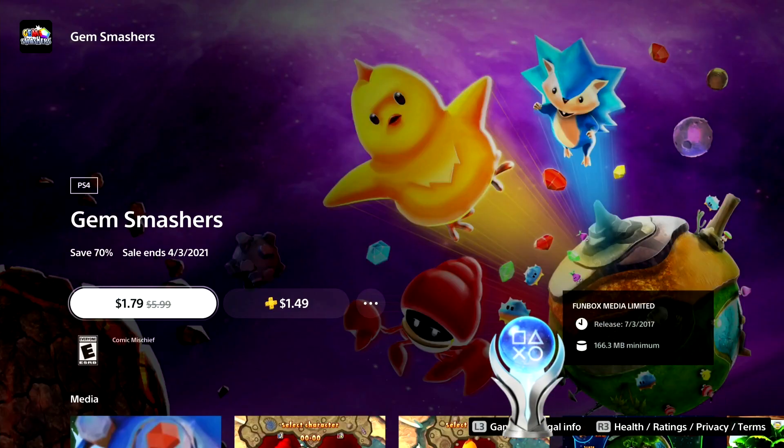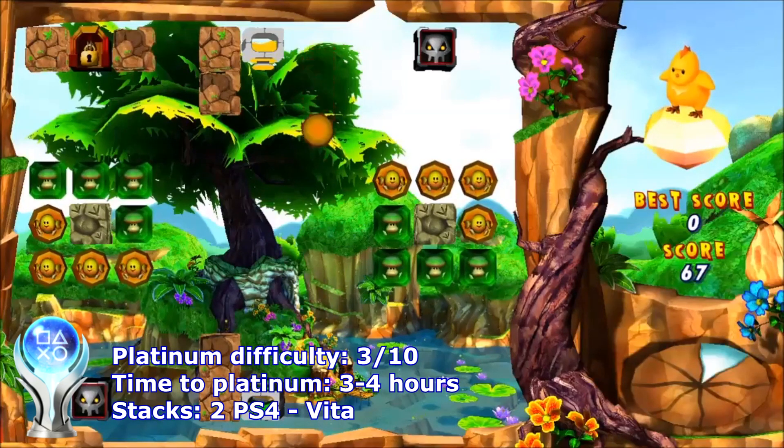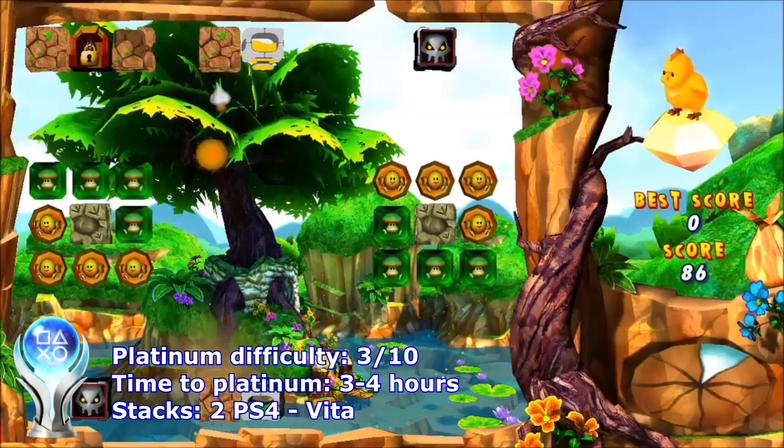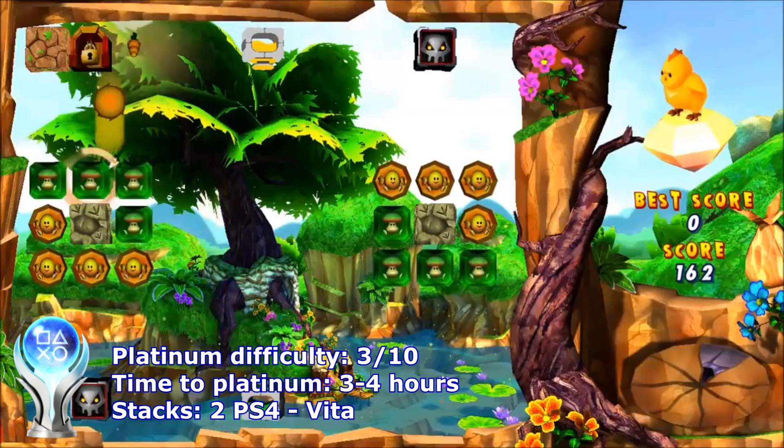Next one is Gem Smashers, which is a puzzle game where you control one of 3 animals to destroy gems in Brick Breaker-like action. The game is better than I expected and it is also available on Vita, but unfortunately this version is not cross-buy.